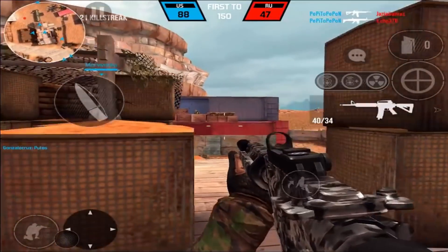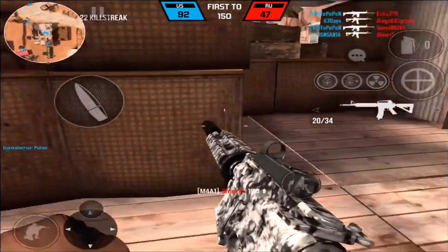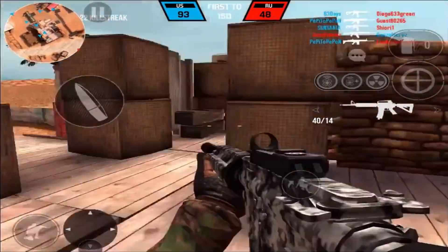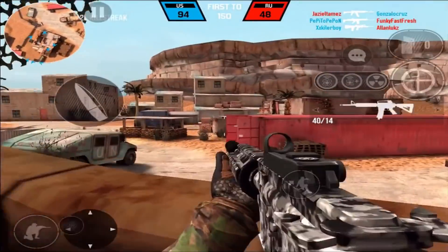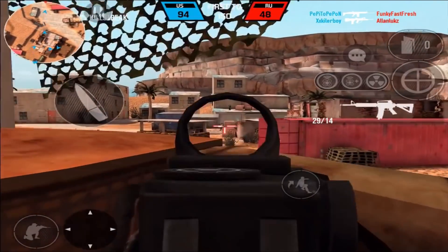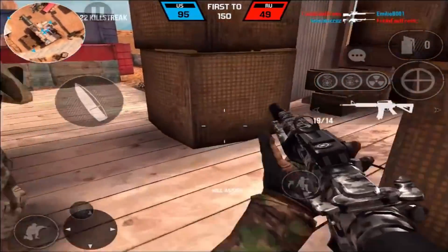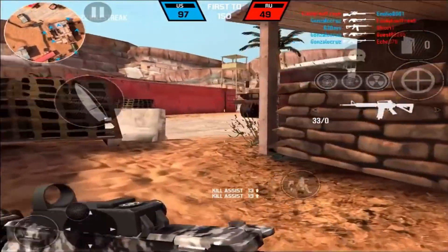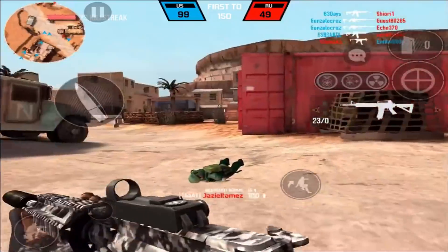For the killstreaks I'm going to be running the UAV, the Advanced UAV, and the Nuke today. I didn't really want to put Super Soldier with this because it's a stealthy class — I just want to know where people are. The UAV will help me figure out where their team is, and then once you get the Advanced UAV, I'd recommend using it right when you go for the flank so you know where everybody is and you're not going in blind.